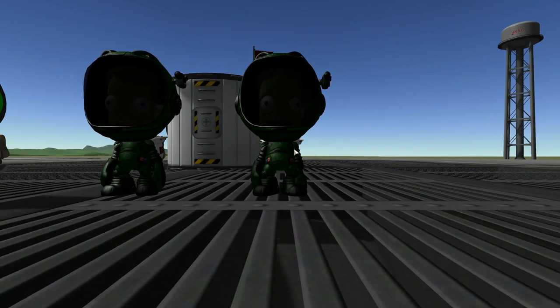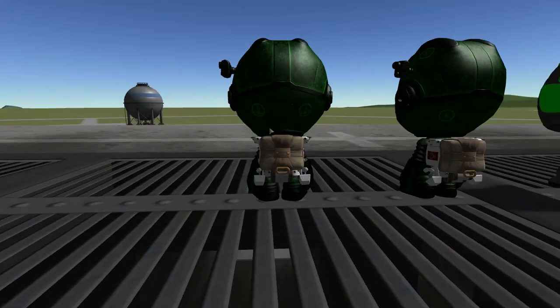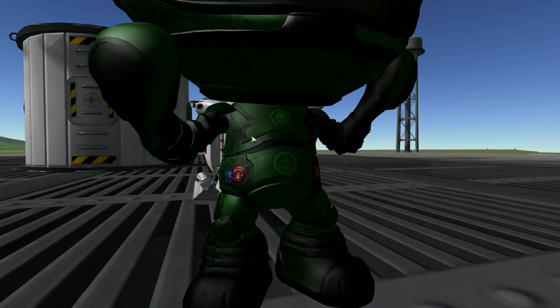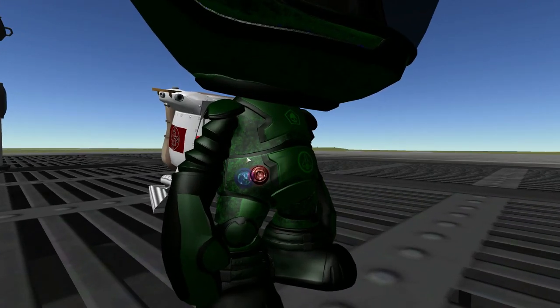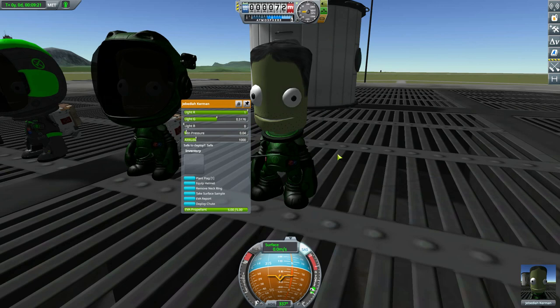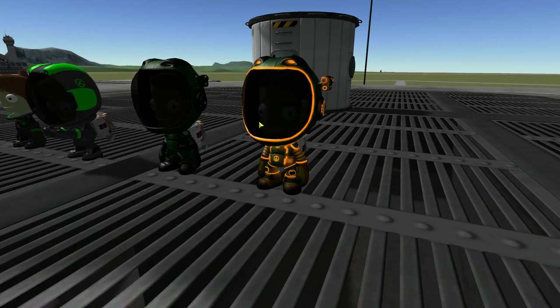Now if we go to whichever Kerbal this is in the futuristic suit — we do still have the emblems on the back and side of the helmet, and the one on the chest. I love the armor-looking plating on this thing. You've got pauldrons on this — it's just very cool-looking. The texture, rather than being a solid fabric-like texture, is more of a detailed, smoother thing going on. We can remove this helmet too, which sadly does get rid of the camera, but the rest of the suit does still glow even without the helmet on, which is just amusing.